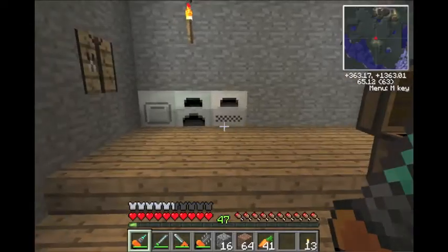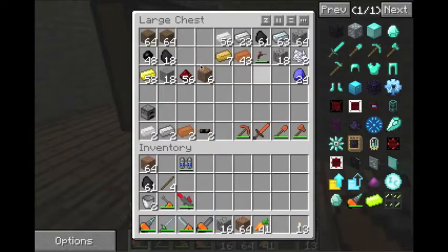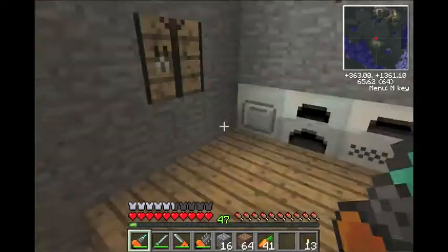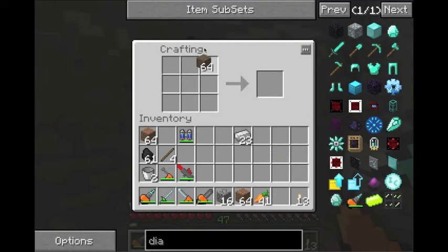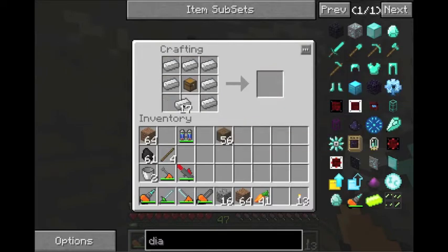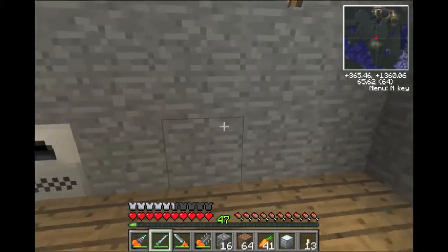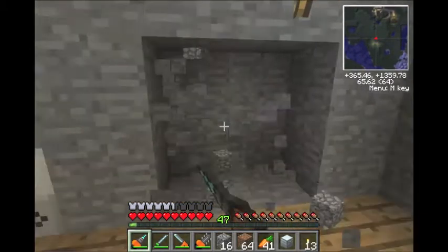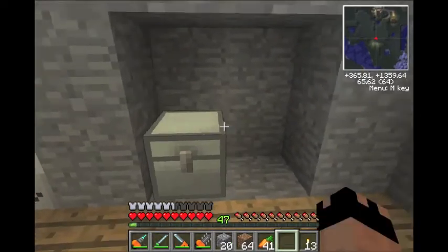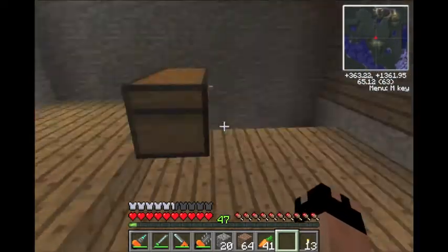I didn't move the chest back yet because I wanted to make an iron one there first. They have the same amount of storage as the double wide regular chest, but they only take up one block instead of two. So I'm going to make one of these real quick. I'll eventually do a tutorial on all the different storage, but I'll move all that stuff in my spare time.